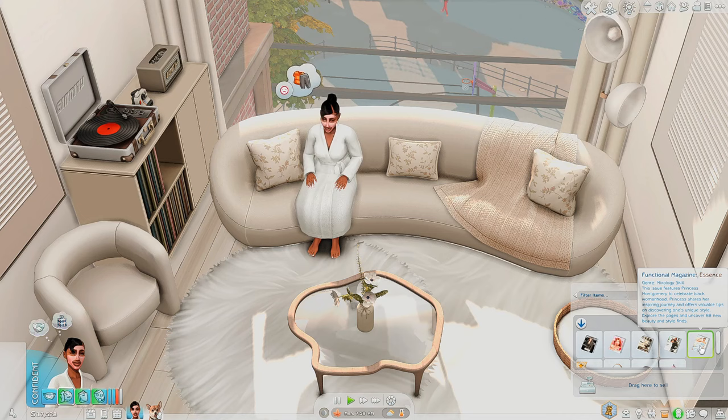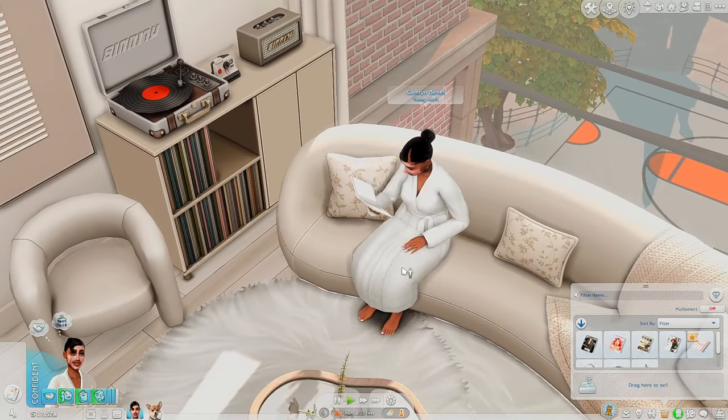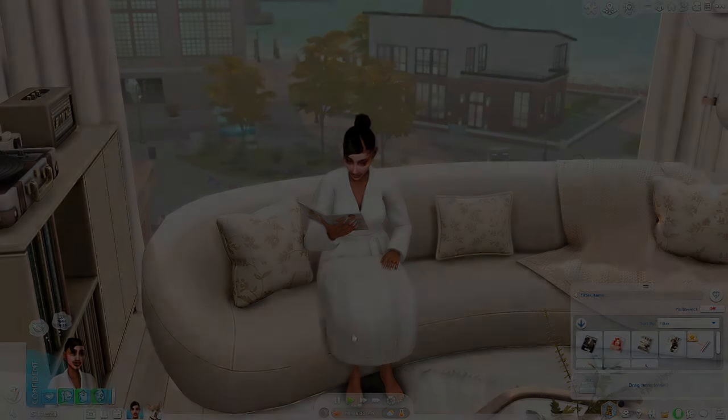Part of her routine is to read a magazine, and this mod is made by Large Tater Tots. There are different magazines you can choose from — you just buy them from the computer and they automatically end up in your sim's inventory so you can go ahead and read them.